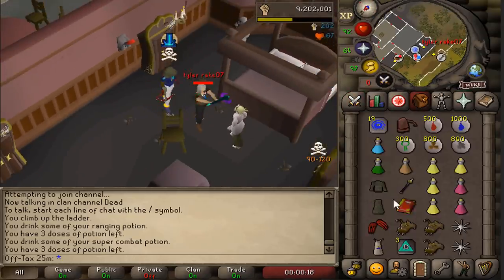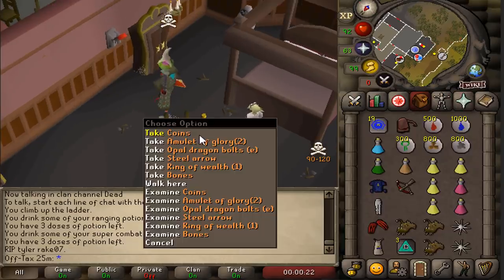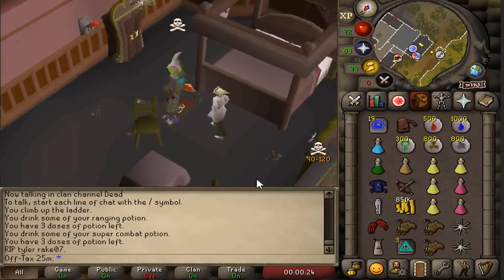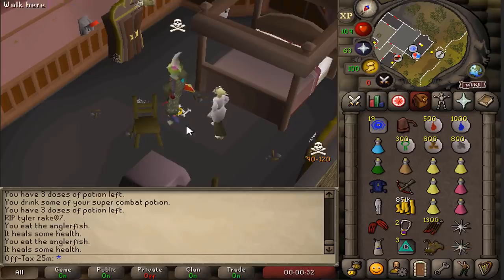I'm so high right now. Coins on the ground — 851k, a respectable amount. 1.3k steel arrows.